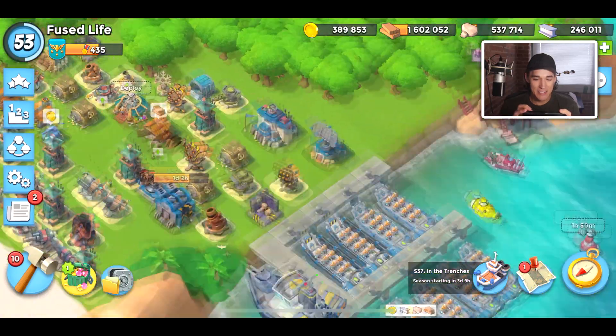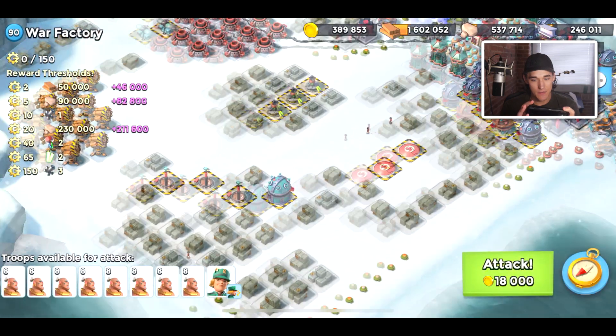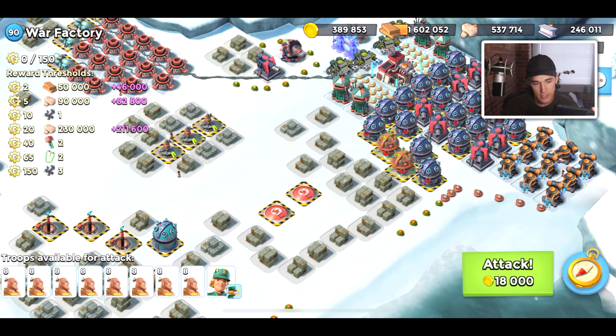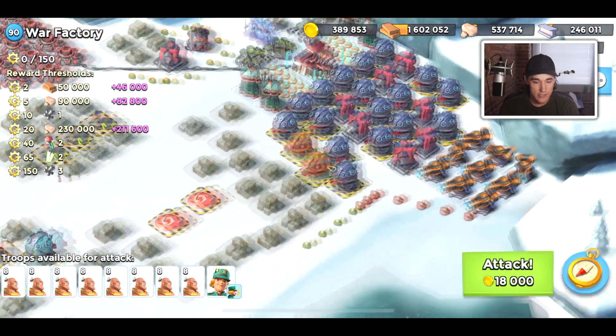Hey guys, today I'm going to be trying to defeat Colonel Gearheart as an HQ21. This Colonel Gearheart looks a lot harder than past Colonel Gearheart, so I want to try to defeat it in the best way possible using the fewest number of attacks. I love Colonel Gearheart, but I don't always get to attack her every week. It's a great time to get prototype parts and sometimes specific loot — this week it's stone, which is really good for us.